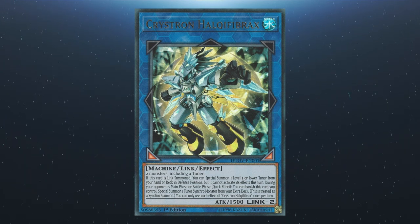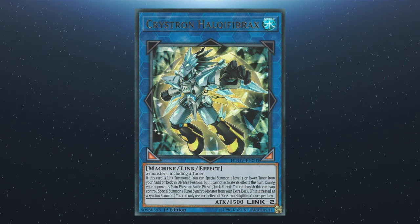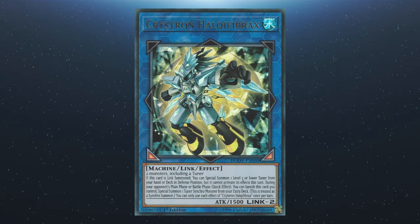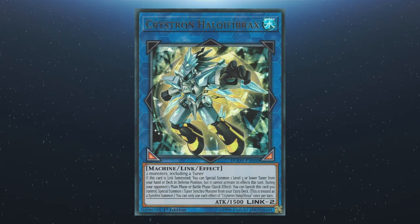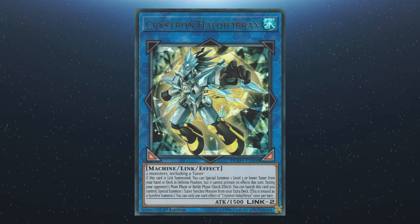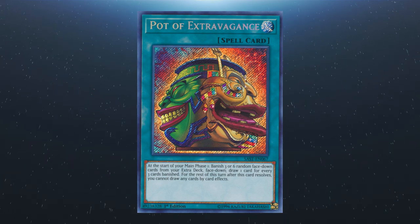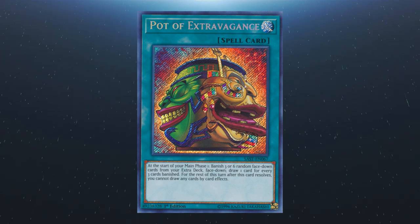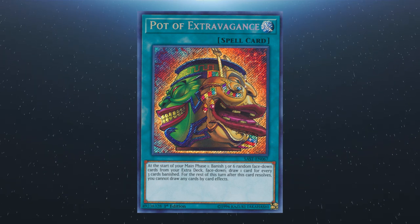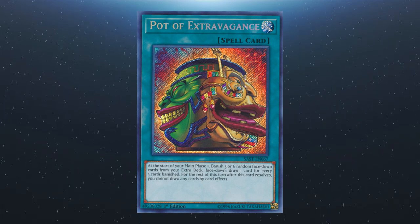If you're interested in a Halqi Fibrax or Needle Fibre line of play based off Jet Synchron plus one discard that ends on three draws, a Borreload Savage, and a Hyper Librarian, I'll pop a link on screen for you to check that out. We also have Pot of Extravagance: the deck doesn't necessarily rely on the extra deck in the same way most other meta decks do, depending on which variant you're running. So banishing random utility cards from the extra deck isn't usually a huge risk, especially with how much value an extra two potential cards can offer you in exchange.